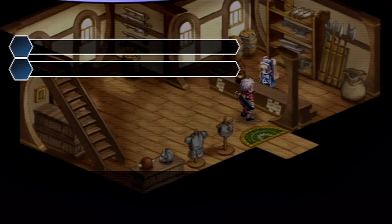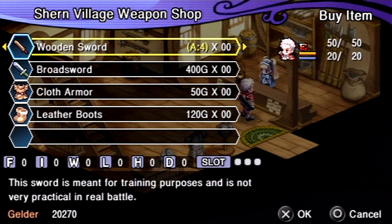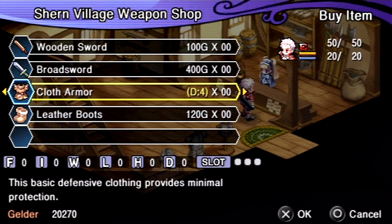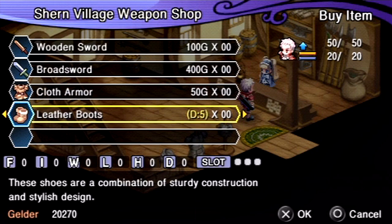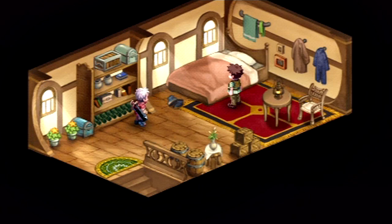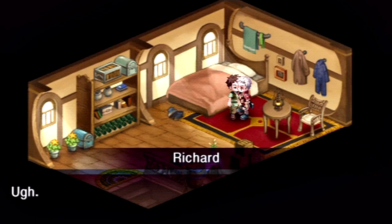Let's see what they got here — a little bit better sword. If you wanted to buy it, you could. But in the next town we're going to, they have an even better weapon there, so I'm not even gonna bother wasting money on it. Leather boots — we could use those, we don't have any footwear at the moment. But again, in the next town we'll actually find an upgrade without having to buy it. Early on, I'd like to try and save my money as much as possible.